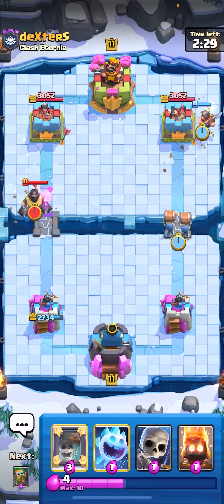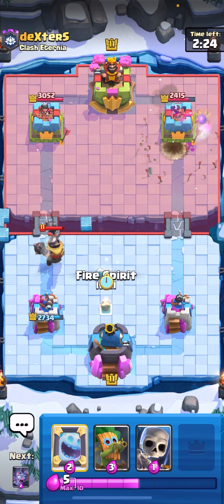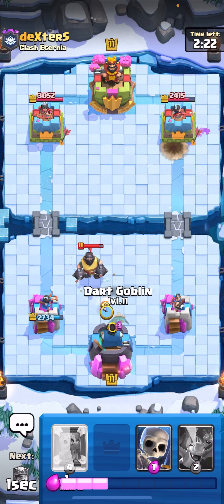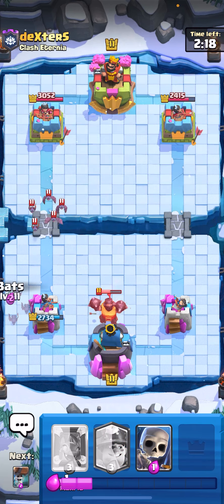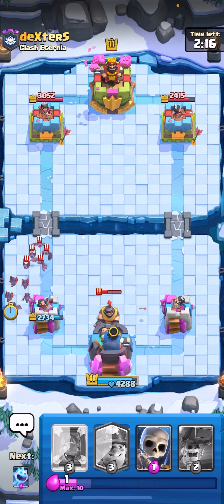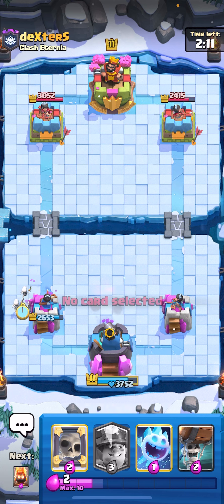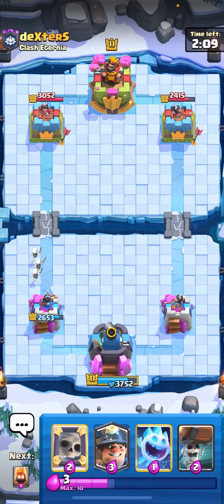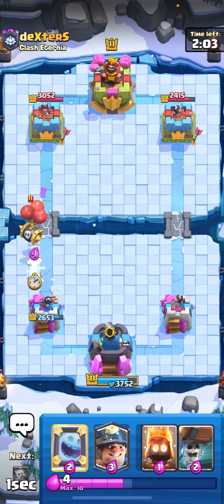I'm gonna miner right now then wallbreakers in the back — he has to respond but he has no elixir. How do I defend this? I'm gonna ice spirit all the way in the middle, fire spirit down low, and dark goblin down low as well — that's gonna activate king tower. I'm just gonna bats on his bats. Pretty good defense hopefully my bats kill his though. It's gonna get one hit on my tower. He's playing hog, mega knight, zappies, and he has skelly barrel.